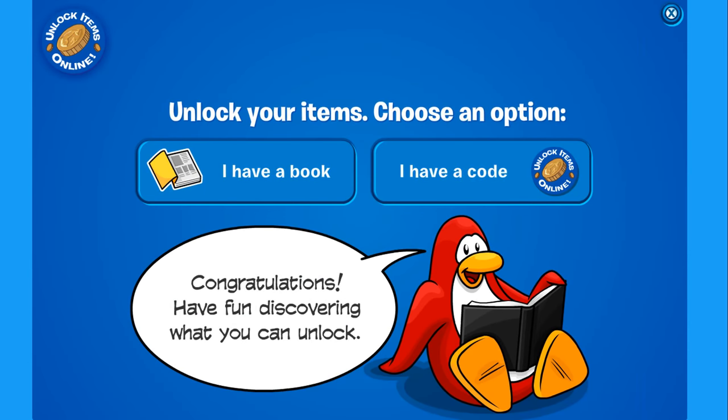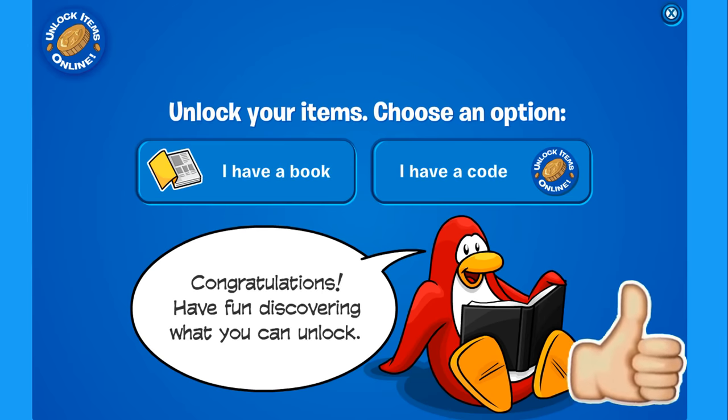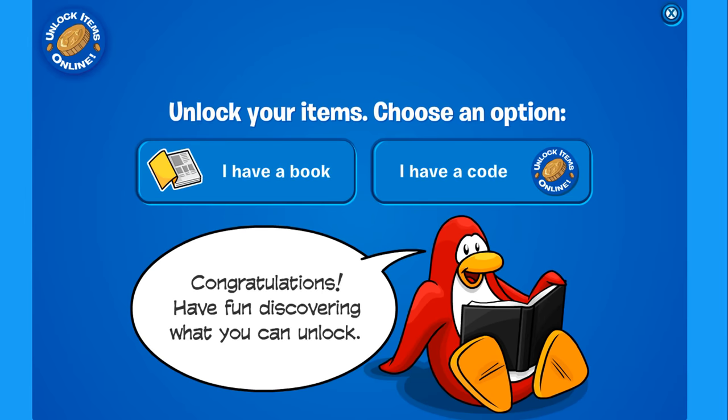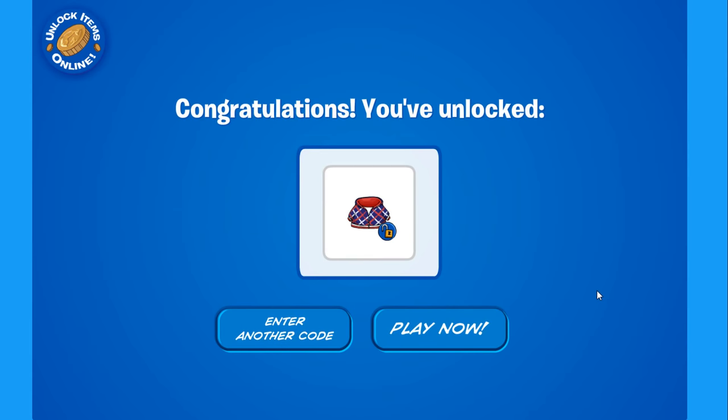If you didn't know, there are a few codes that are always available on Club Penguin Rewritten, and those codes give you pretty cool items in game. Everything you have to do is click where it says 'I have a code', and write down 'FREEHOODIE' and click done. Congratulations — you just got a Free Hoodie!